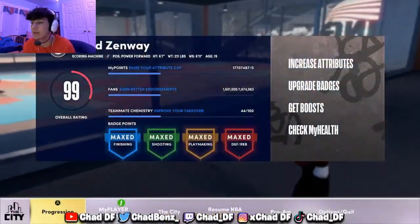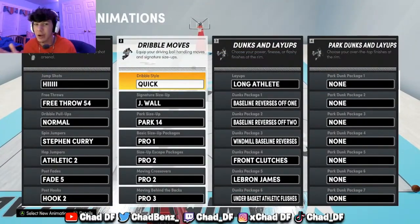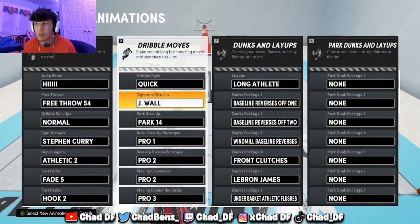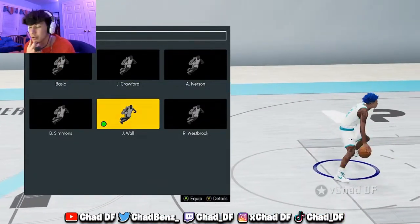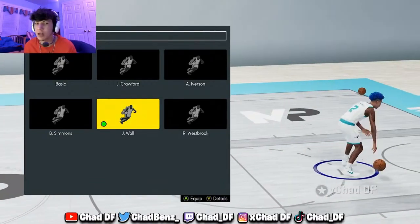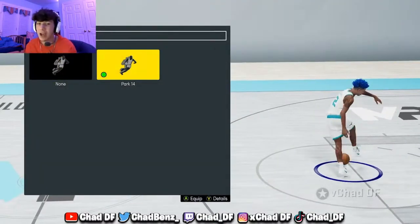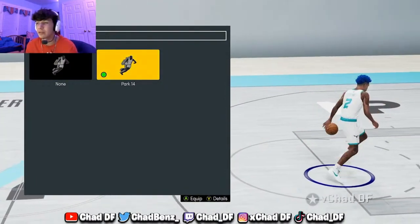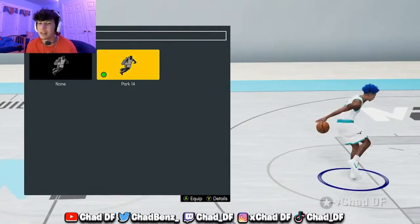Here we are in the Gatorade facility. For dribble style, use Quick or LeBron James — those are the top two, hands down. For size-up, use Quick or John Wall. John Wall is very important for that hesitation move I always do. If you want to dribble like me you 100% need John Wall. For park setups, use the 14 — that's in my most recent video. It's a big help for doing the speed glitch I use a lot. You need Tight Handles Hall of Fame to use it though.